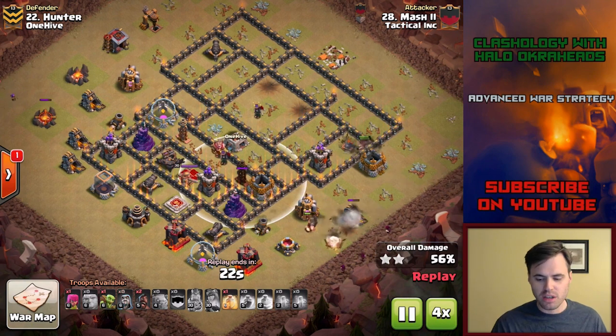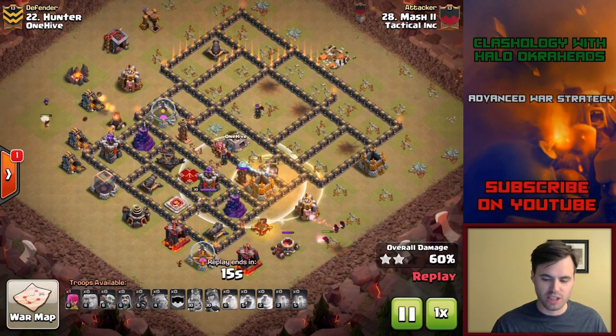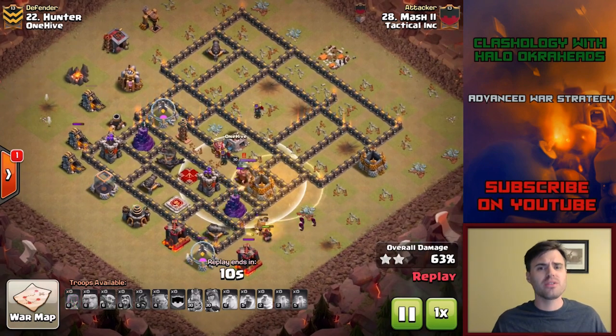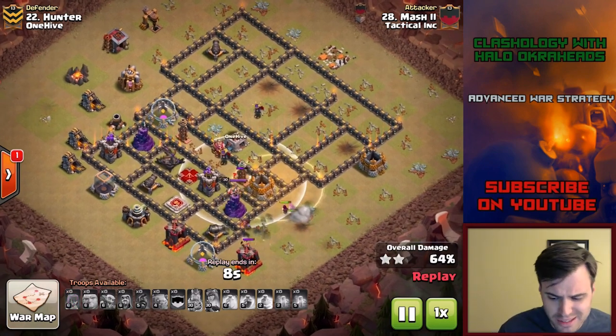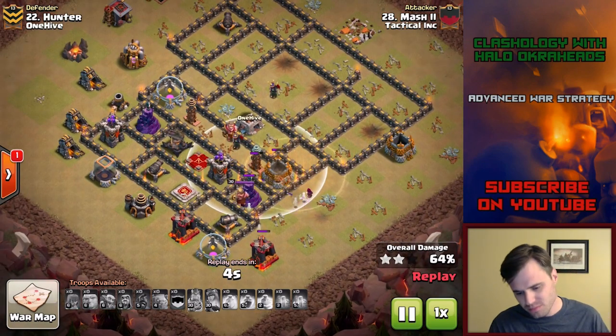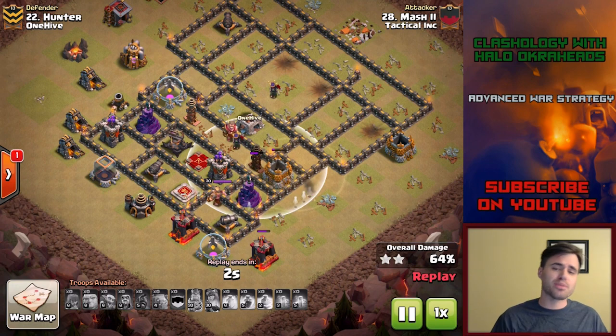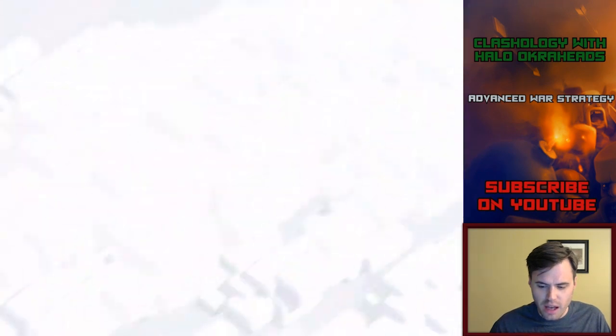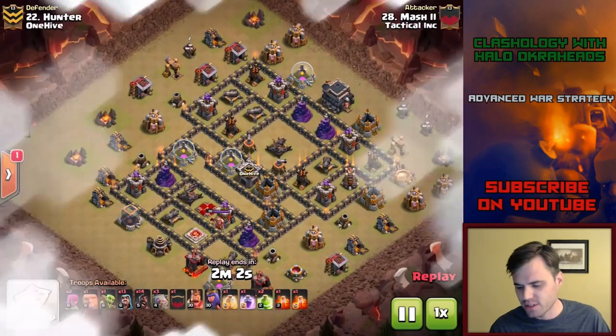Not enough firepower here to get the job done, thus it stops the three-star. And when you can stop a three-star at Town Hall 9, you know it's going to be good in your regular wars. If you're just an ordinary clan, or even a CWL clan, take one of these bases. If you're in the Rising or Light League, take this base, tweak it, change traps around — I always encourage that. A failed attack on that base — that's one.